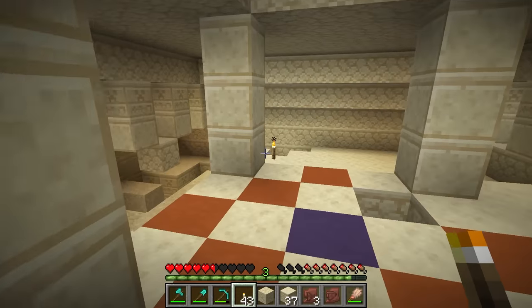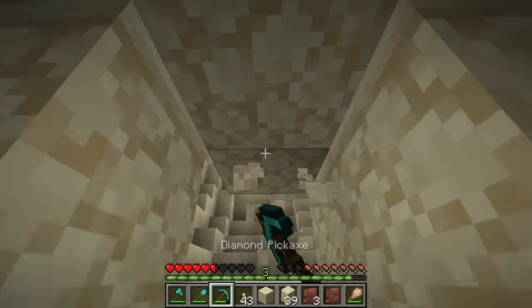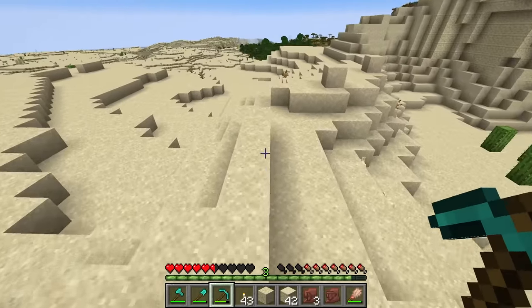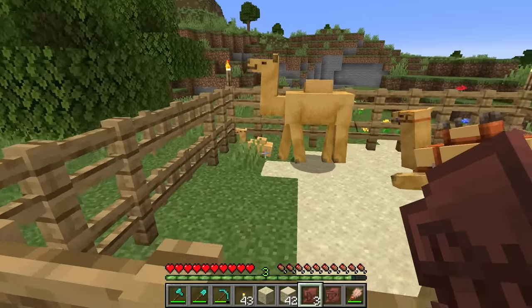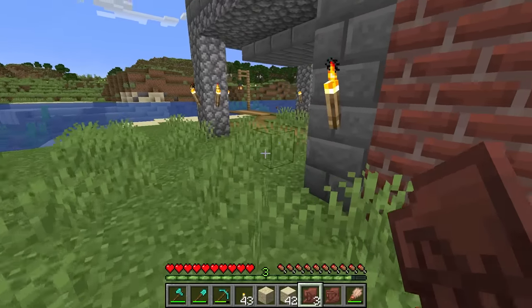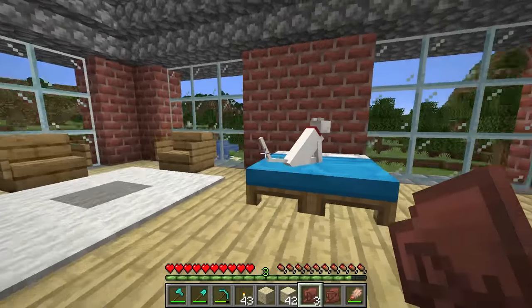I'm going to head back to the base and we're going to figure that out. I was in there all night excavating - oh, that's what it's called: excavating! And here's home. Hi camels, look at the baby - he's so adorable. Let's head inside and use the crafting table. We're just going to be able to make like a little decoration pot or something - that's what it's going to be.